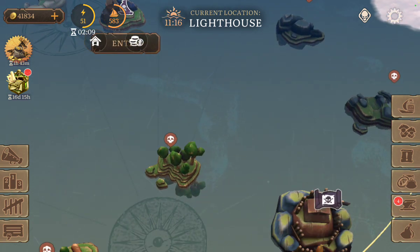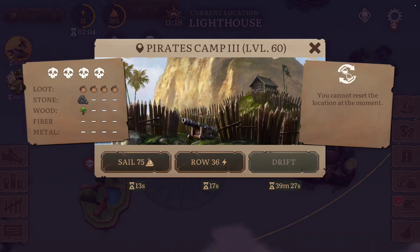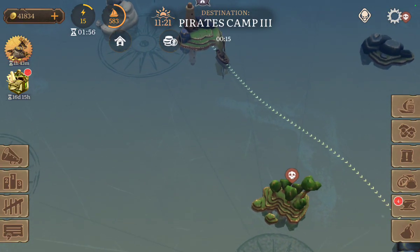For example, I have a Pirate Camp 3 here. Let's sell here and do this Pirate Camp.